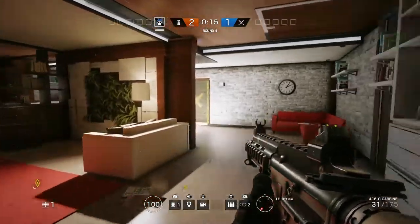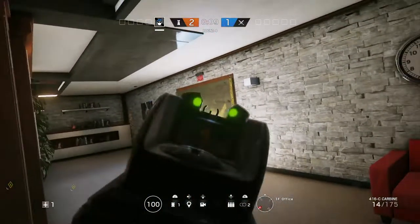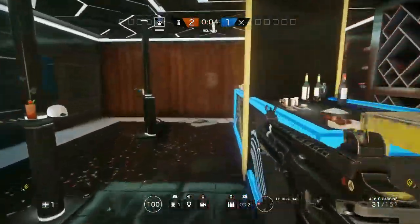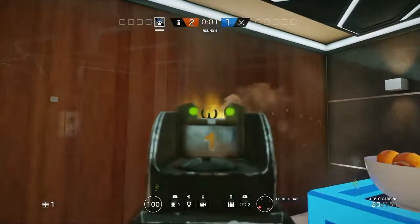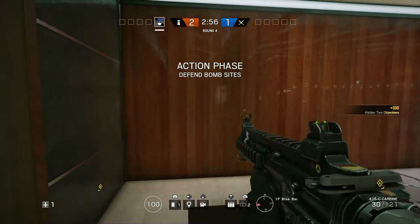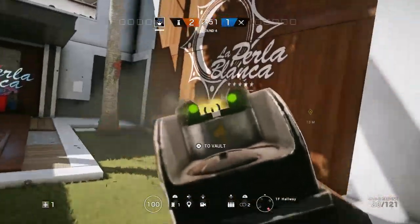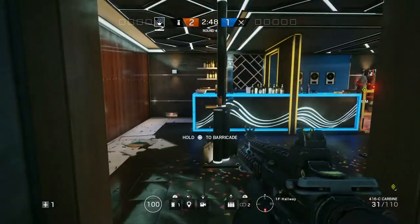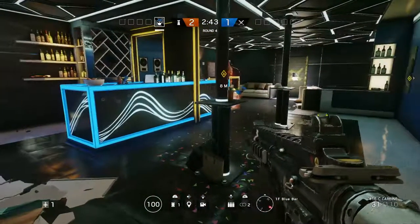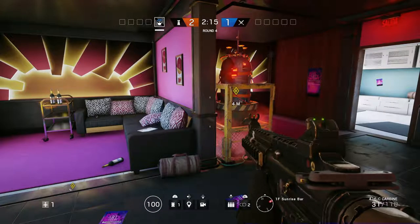I tend to hang out more in this area. There is a hatch — what I would do is go upstairs, open the hatch, and kind of spy on this doorway. That makes it easier. You definitely want to reinforce this whole wall because behind that massive wall is the courtyard. If you don't reinforce this wall, you are screwed — they will come through.